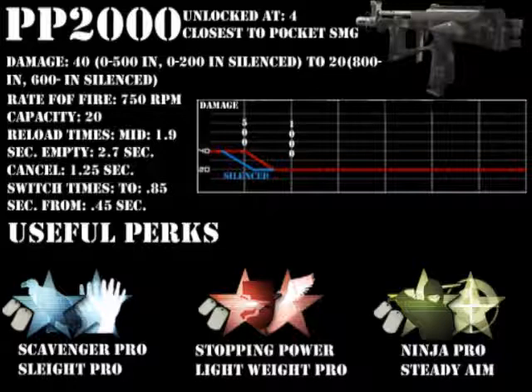Useful perks for use with the PP2000 — for blue perks, I picked Scavenger Pro and Sleight of Hand Pro. Scavenger because it's a secondary, so there's not very much ammo, and with a 20-round clip you will be reloading very often. Scavenger Pro can help you: one, pick up more ammo, and two, start off with more ammo.